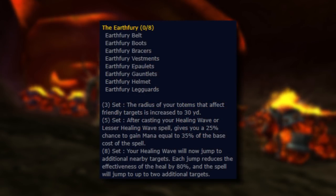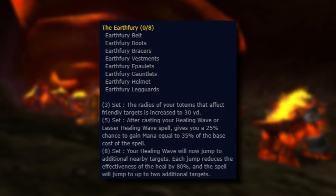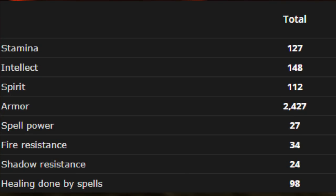The 3-piece set bonus is: the radius of your totems that affect friendly targets is increased to 30 yards. 5 piece, after casting your Healing Wave or Lesser Healing Wave spell, gives you a 25% chance to gain mana equal to 35% of the base cost of the spell. The 8-piece bonus is: your Healing Wave will now jump to additional nearby targets. Each jump reduces the effectiveness of the heal by 80%, and the spell will jump up to 2 additional targets. Intellect and stamina are present on each piece, as well as some added spirit, with additional equip bonuses to your damage and healing, some mana per 5 regen, as well as some spell crit. The total fire resistance from the set adds up to plus 34, and the shadow resistance adds up to plus 24.